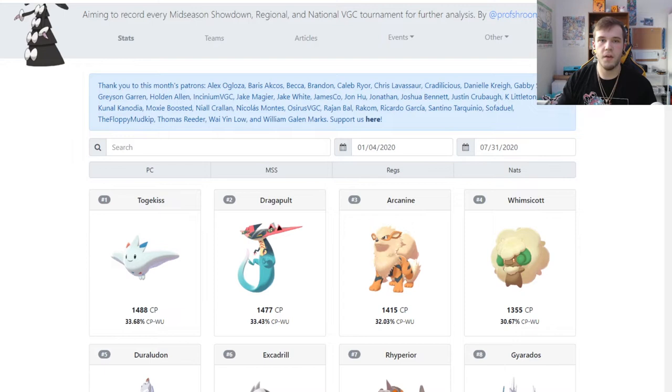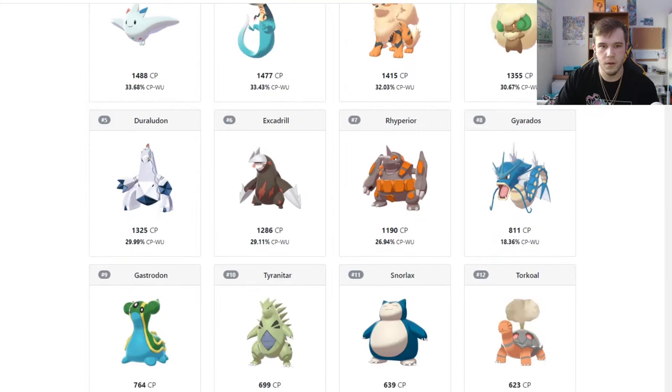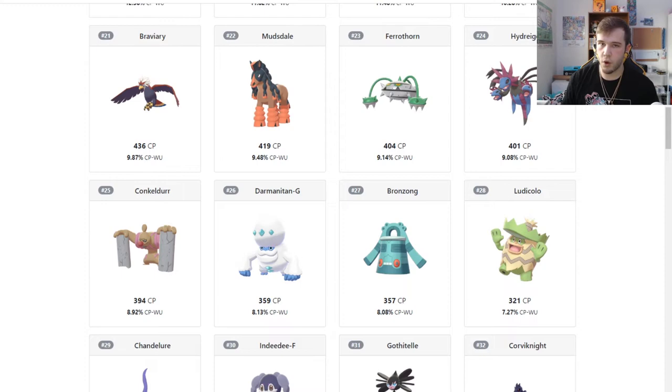Before we kick this off entirely, one thing you guys need to check: if you plan on building a team, be sure to go to vgcstats.com. This will show all the usage for all the big threats you're going to be seeing in the online ladder, because what's the point of making a team if you're not going to be ready for what you're going up against?